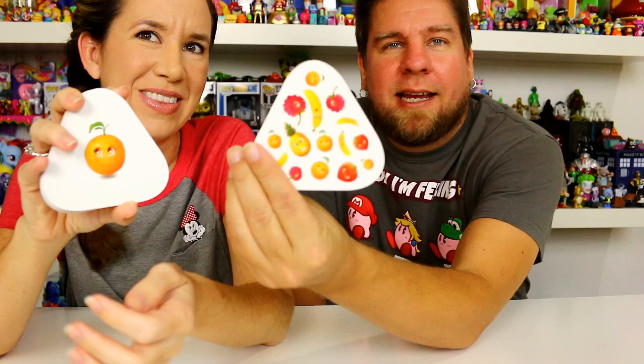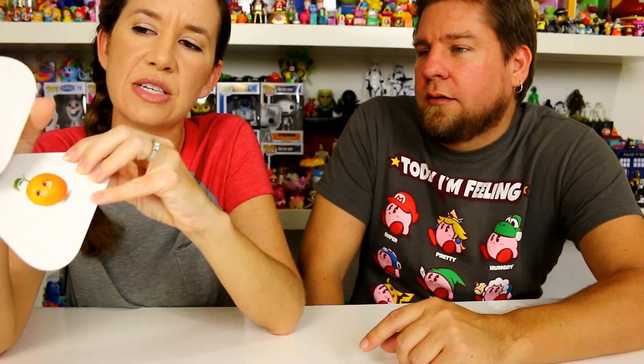On the front of a card there's either a fruit or a number. For example, if the card shows a banana, when you flip it over there could be one through five bananas — and you have to say how many. If there are four and you say four first, you get to keep the card. If it has a number, say three, when you flip it over there will be three of one fruit, and the first person to say the right fruit and count wins.